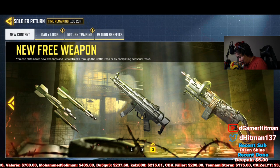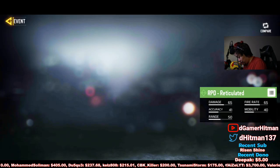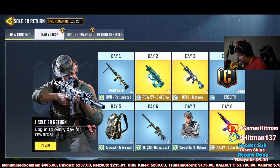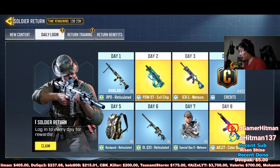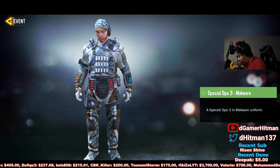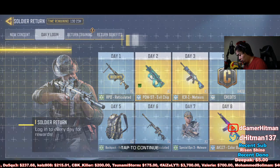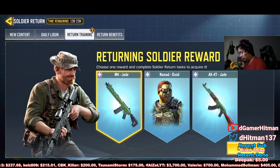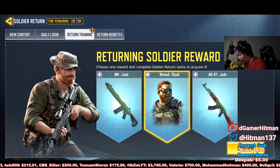There's Battle Royale as well, and free new weapons. For the daily login rewards — you get an RPD, an Evil Chip, and an ICR. These are all pretty solid 3,000-credit weapons. You also get a free skin — all the skins you'd have gotten from grinding before, you get for free. And don't tell me you actually get the M4 — oh my god!